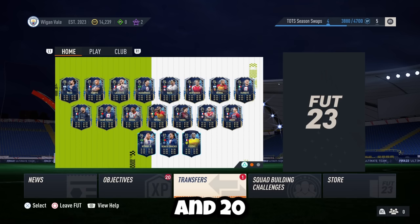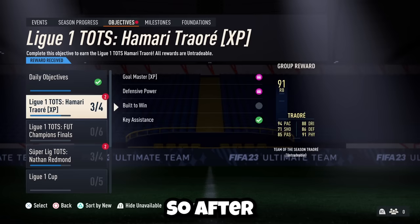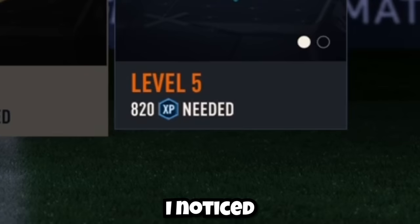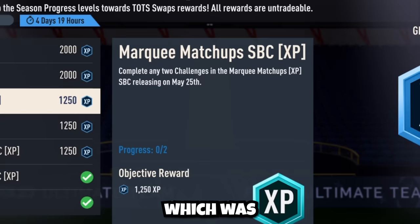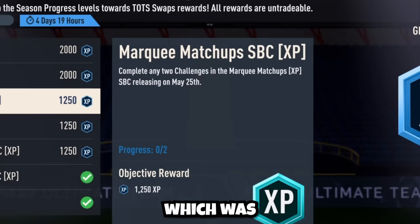We now had 14,000 coins and 20 objectives to claim. After claiming all of these objectives, I noticed that we were only 820 XP away from level 5, and at level 5 we can potentially get significant upgrades for our team. So I completed 2 Market Matchup Squads, which was an objective that gave us the XP to get to level 5, and we now had to make a decision.